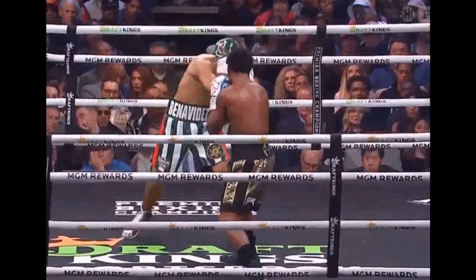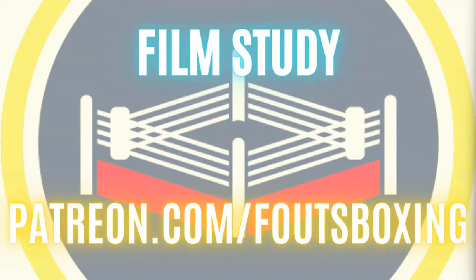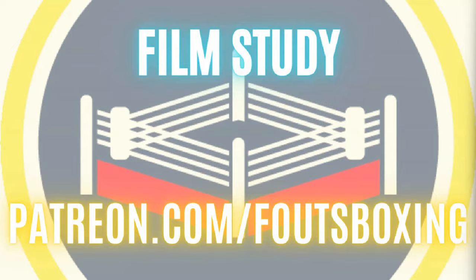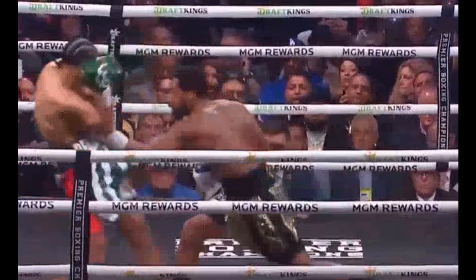Here we see David Benavidez working around Demetrius Andrade's jab. He has his block up when he makes it to the front foot, crosses the line, pushing forward. Andrade, in that bladed stance, is not really able to keep him from crossing the line. David Benavidez uses head movement to cross the line and sneak a right hand to the body of Demetrius Andrade. This was a very common type of offense for him. David Benavidez was able to throw these shots a lot of times without really having to worry about return fire because of the poor positioning that Andrade would be in.